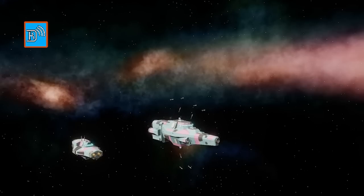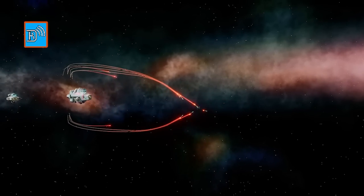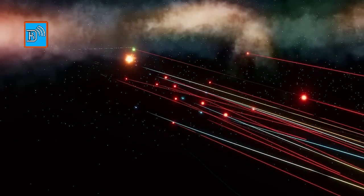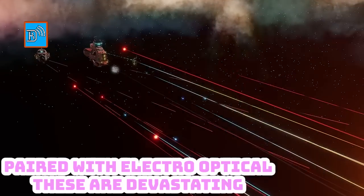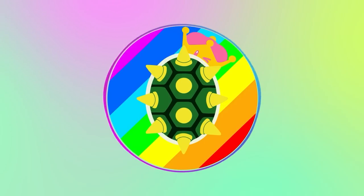Extended steerable radar — oddly skipping extended fixed and going straight to steerable — scans out to five kilometers rather than two. This gives you more creativity when trying to defeat point defenses. It's an excellent secondary or primary seeker head type.